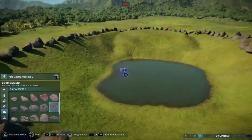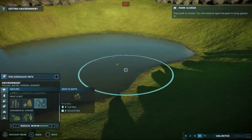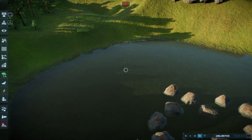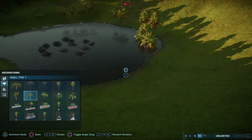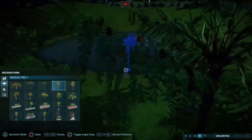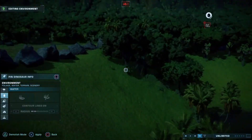I deleted a couple of rocks because I wanted to add in a viewing platform. All those trees I've added in are purely food for the Parasaurolophus — I didn't want them eating around the lagoon. With the viewing platform at the top, I wanted the lagoon area to be part of the ambience, to make it look more tranquil and peaceful. I then put trees all the way around the edge to hide the rocks and add a bit more seclusion.